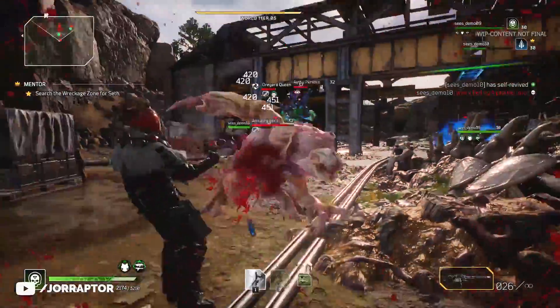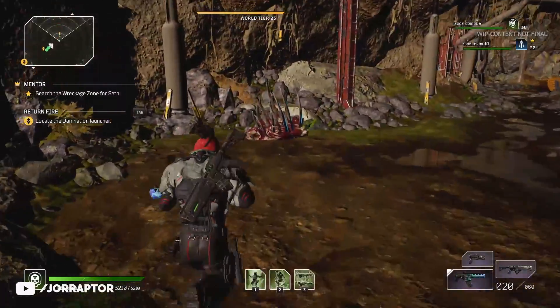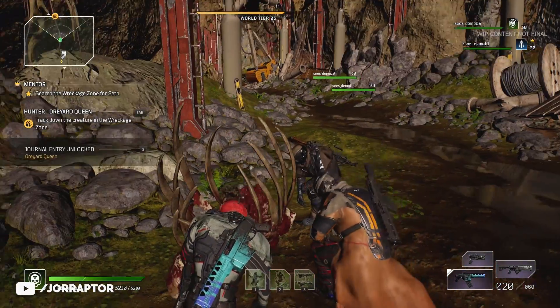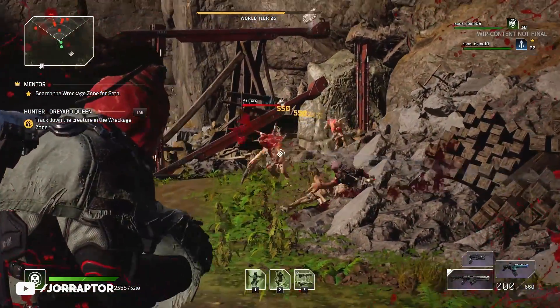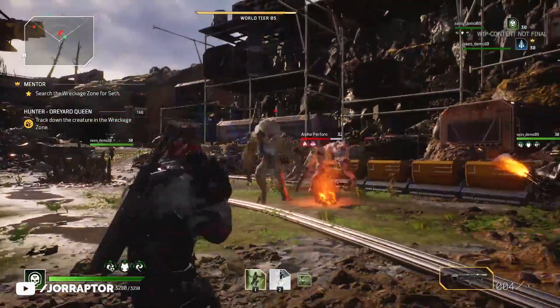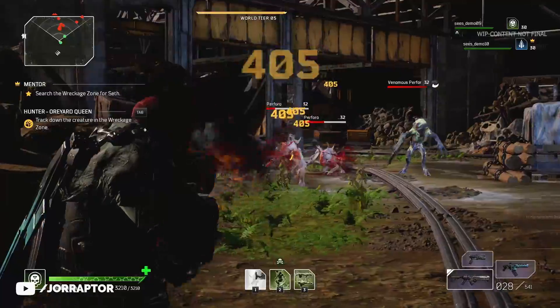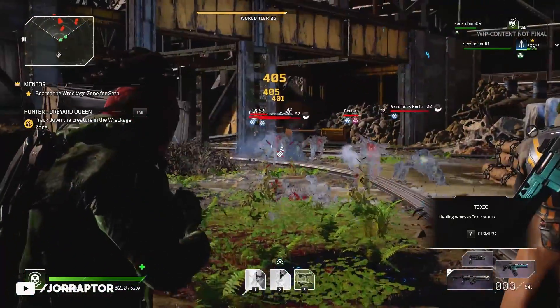This is one of the hunts in the game that you can stumble upon while doing a main story mission. You can choose to follow it, and this will lead you to a specific area designed for this hunt. In this case, it was pretty challenging — we had to fight a ton of Perforo creatures, including way tougher Alpha ones.